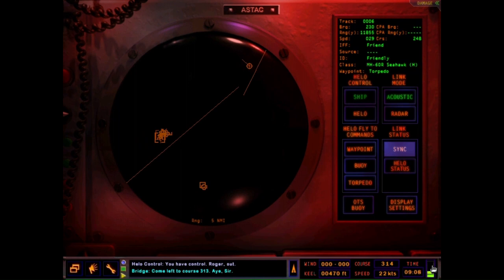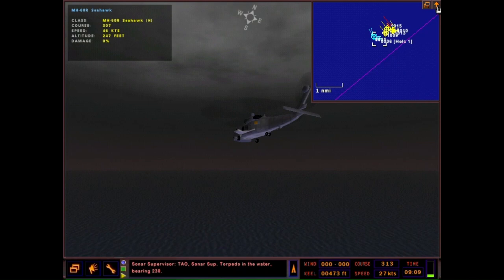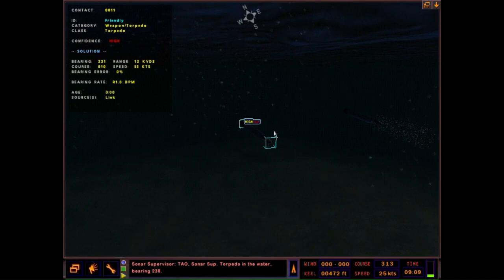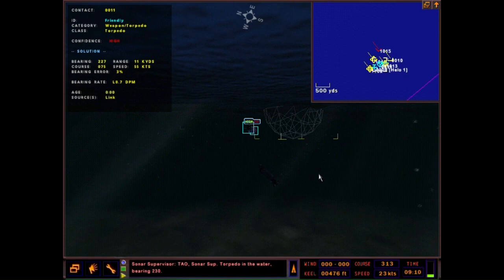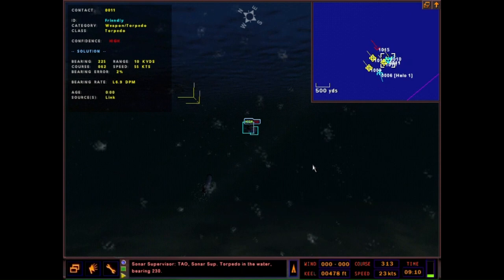Weapon away. TAO, sonar: torpedo in the water, bearing 2-3-0. Sonar has just reported our weapon in the water — anything they get, they make a report. We don't need to go evasive. The one with the blue brackets around it is where sonar and the ship's sensors are telling us the torpedo's at. The simulator, of course, shows where the actual torpedo is. Another unknown target — they show up as polygons. The torpedo does appear to be tracking something; it has turned a bit to the west.